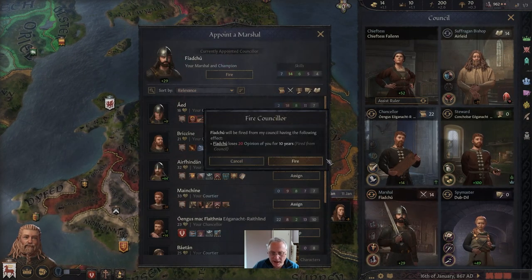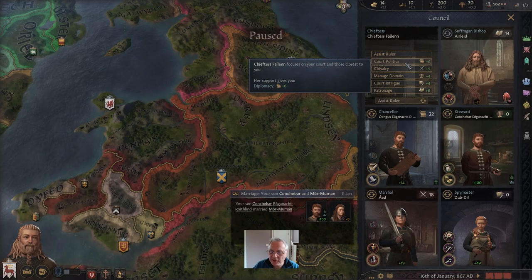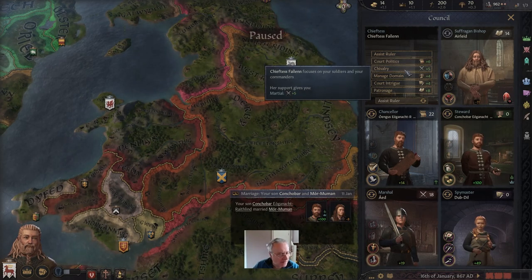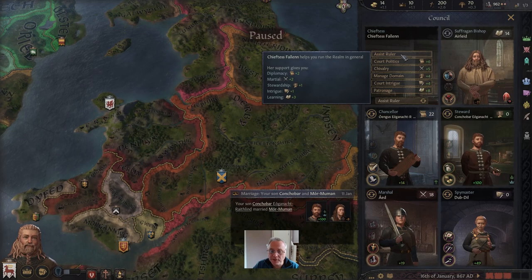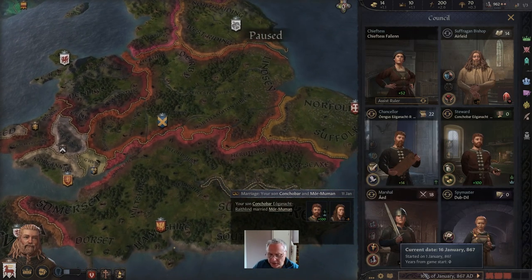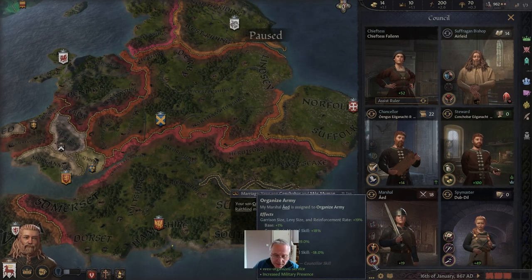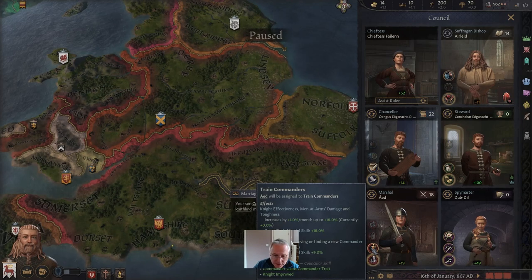Our commander is here — he's going to be our marshal. For our wife, we can select chivalry, which would add plus five to our military. With her focusing on supporting me as a military leader, we might actually be our own best general when we go to war. For Iden, we've got two tasks: training commanders or organizing the army. Both will improve our army, but we'll put him on train commanders — it improves knight effectiveness.